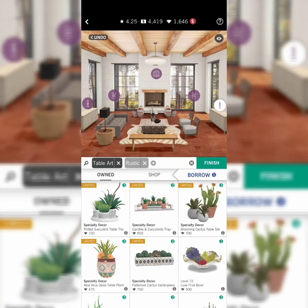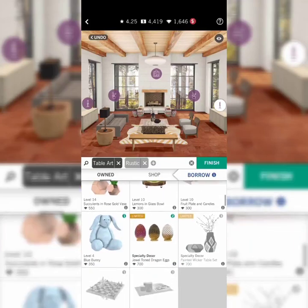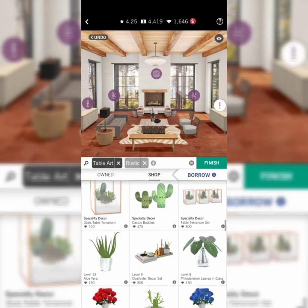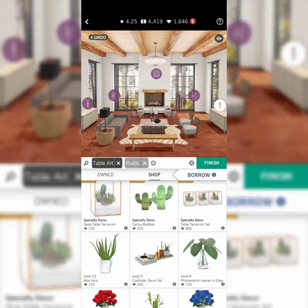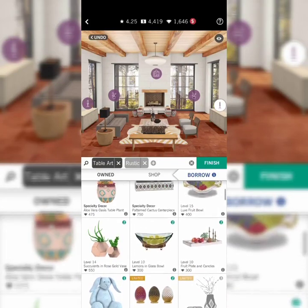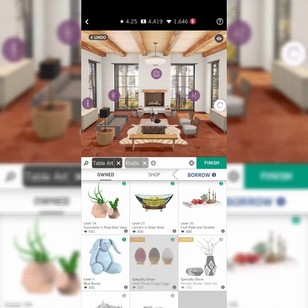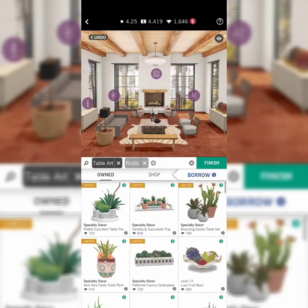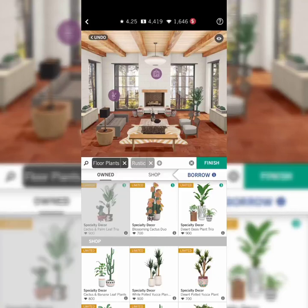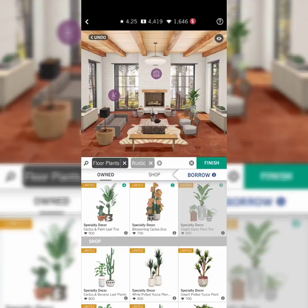Moving on to the table art — I have mostly outdoor stuff and I don't want to spend my diamonds buying decorations. I really love these terrarium sets. Maybe I'll go with the dragon eggs — it won't match the rustic style, but oh well, I'll use them anyway. It doesn't matter — there'll always be new items coming in. For floor plants, I really love these ones. It's 900 diamonds for five of them, but it actually looks nice.